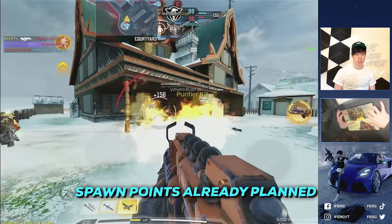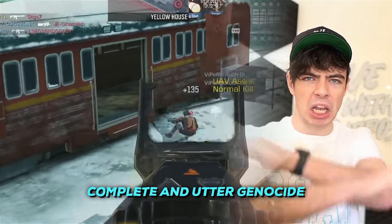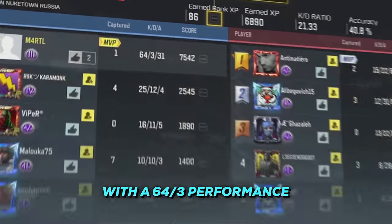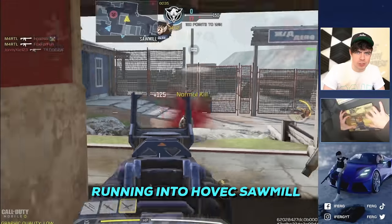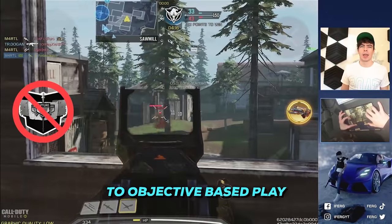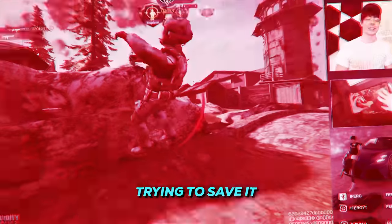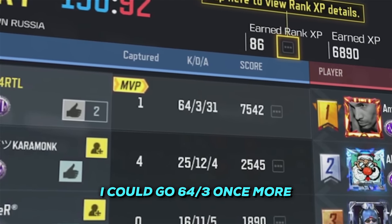Complete and utter genocide. With a 64-3 performance, we kept the momentum running into Hardhat Sawmill, which started off with a 42-0. Unfortunately I'm allergic to objective-based play, and we ended up losing that game with a lot of deaths towards the end trying to save it. But I thought when I saw Nooktown Russia again, I could go 64-3 once more.